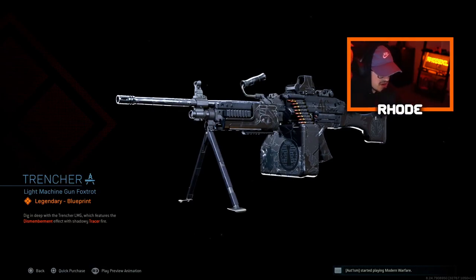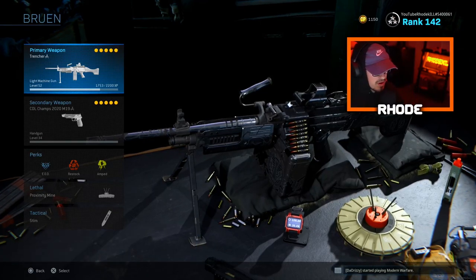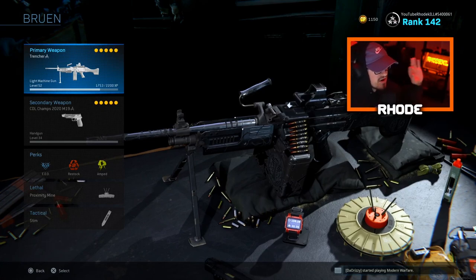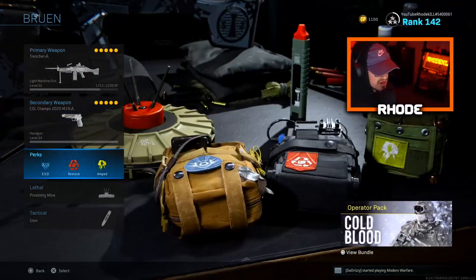I can't even see the attachments for this weapon — you'd have to see it in the beginning part. I don't really have a class setup to give you guys, but I am gonna give you the loadout. It's the first time I ran a loadout like this running the Trencher. I don't have the class setup because I don't even have the Bruin unlocked — I've never used it. We're using the new Trencher dismemberment effect tracer round Bruin, which is absolutely beautiful. Then we have the CDL Champs 2020 pistol.